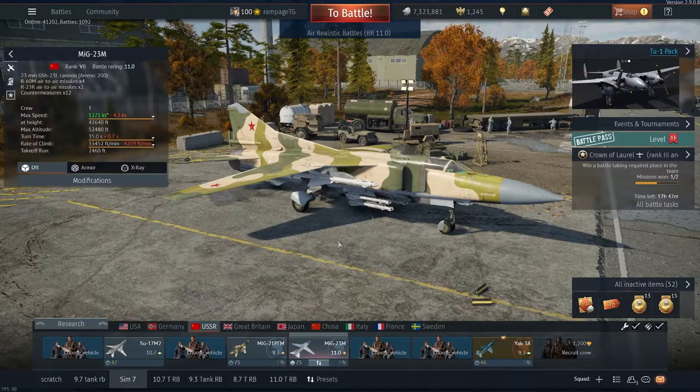Hey y'all, welcome to my guide on Fox Ones in War Thunder. I've noticed a lot of players struggling to use Fox Ones, and with the addition of the MiG-23M in the last update and the JA-37 in this update, now all but two nations have access to this type of missile. In this video, I want to go over the basics of how a Fox One works, the keybinds you'll need, an explanation of the UI, some basic tactics, and finally a gameplay demonstration.